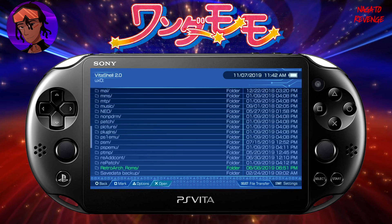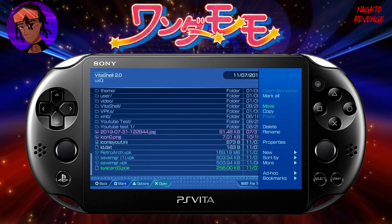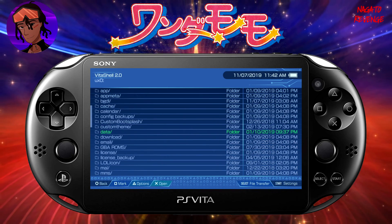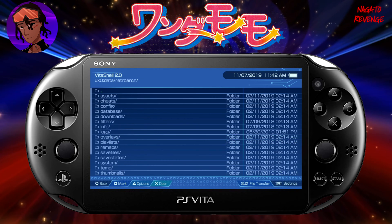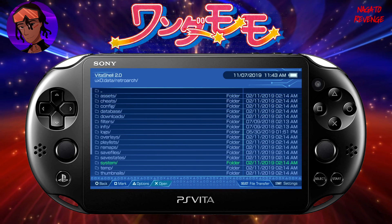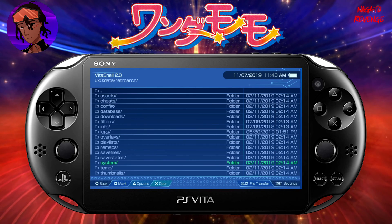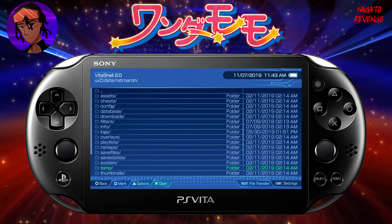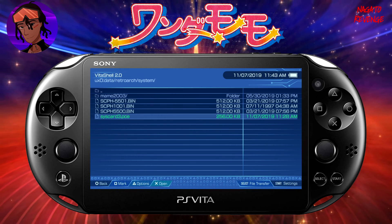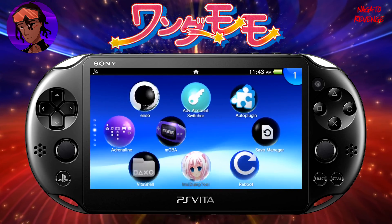This will be the last step. Back in VitaShell, go to UX0 where the syscard3.pce is. Hit Triangle over your file, hit X to move it, scroll to the data folder, then find the RetroArch folder. You should have a folder called 'system' — this is where all BIOS files should be located. If you don't have it, hit Triangle, create a new folder, and name it 'system' in all lowercase. Then paste the file in. Your syscard3.pce is now in the RetroArch system folder.